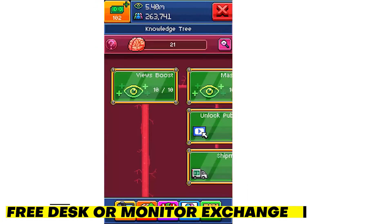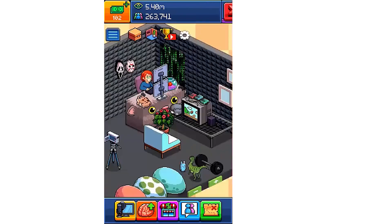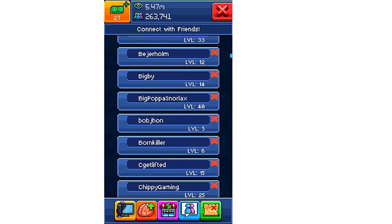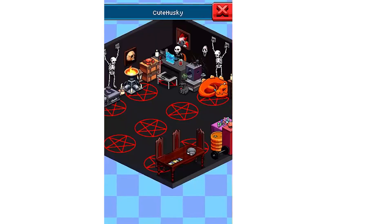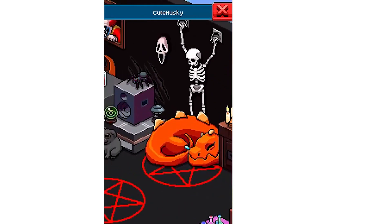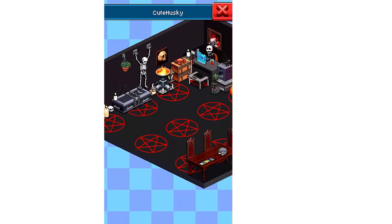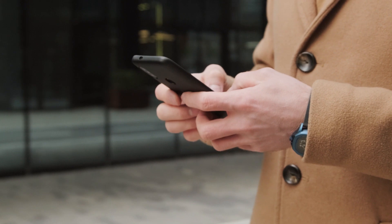Free desk or monitor exchange. Upgrade your desk or monitor to something new and different, or just change it out for something else when you get bored. Don't pay for it either, as we can get them for free using a quick trick. Simply click on any desk or monitor, and when the screen shows your room and prompts if you want to buy it, quickly close and stop the game application. Hit home on your smartphone and kill the application with your recent apps menu. Once you log back in, you'll instantly have whatever desk or monitor you were on before the game closed, completely free. This hack appears to only work on these two items.